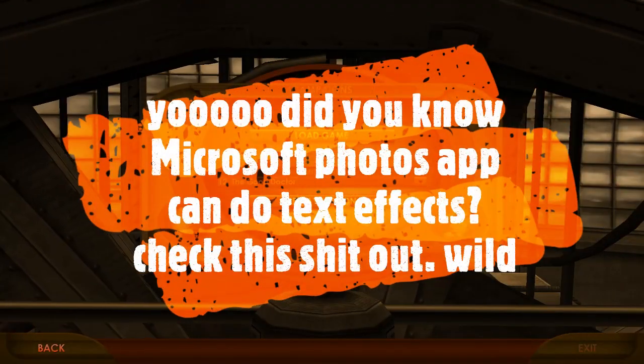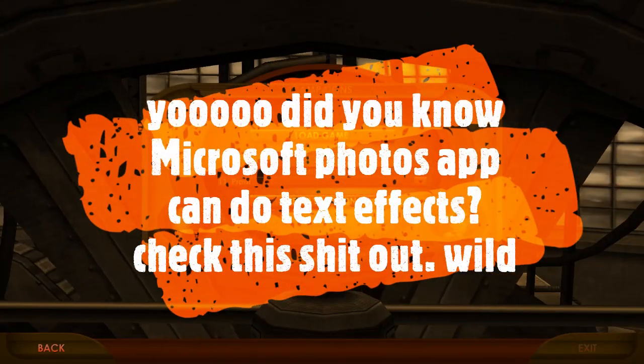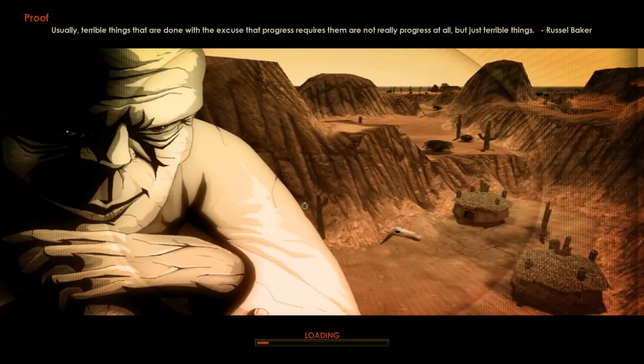Hey there folks, here comes another speedrun — we're going to do mission 11 this time. This was a tricky one to crack in terms of the run. It's the first ganglion mission; you can see the veiny character himself there, but you never actually see him as far as I'm aware for the whole mission.